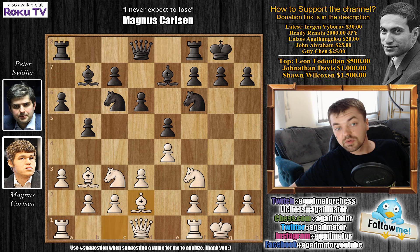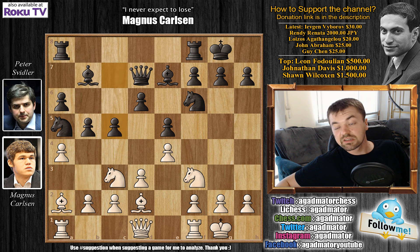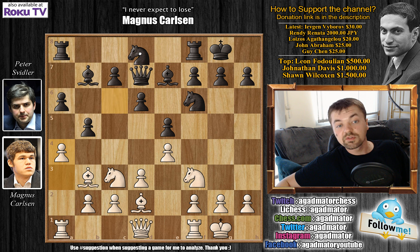Bishop to d2, we have queen to d7, and a4 now — trying to break open on the queenside. Here you can go something like knight to a5, after bishop a2 goes c5. But Svidler goes for a different idea: he goes knight to d8, which is somewhat different but also very nice.